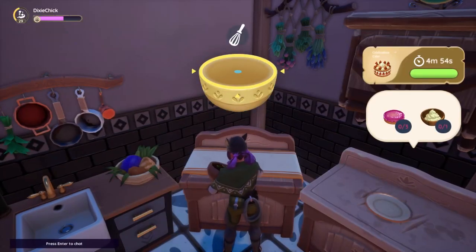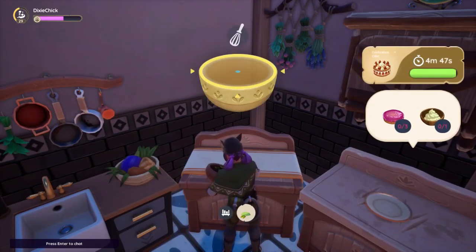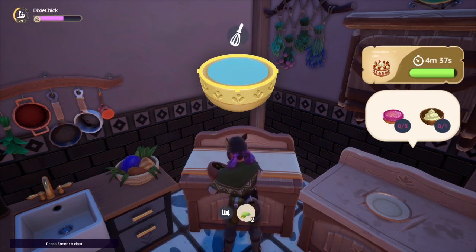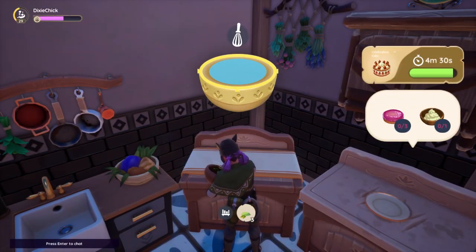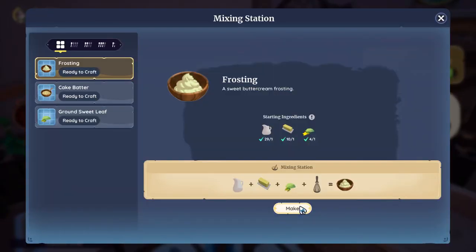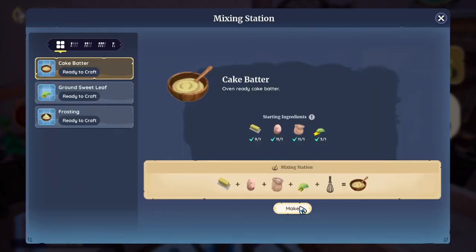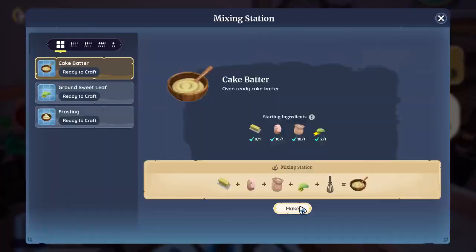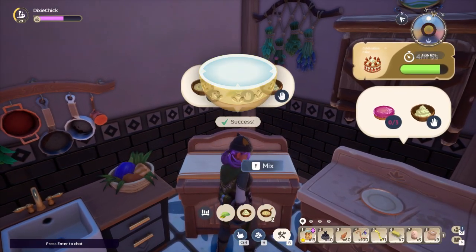Very soon after, I go over to the mixing station and I mix eight times — that's one, two, three, four, five, six — and if you lose count, just keep mixing until the mix button does not appear anymore.